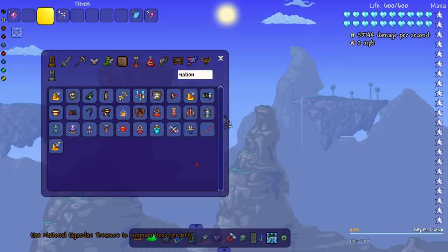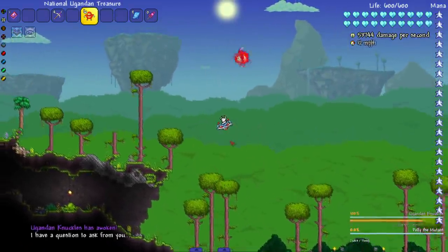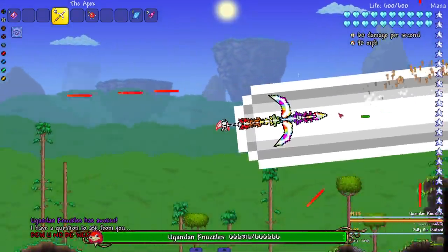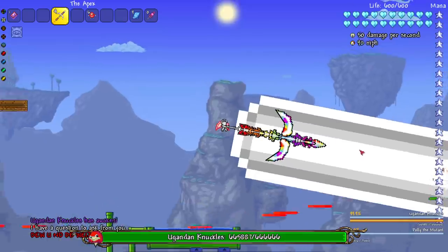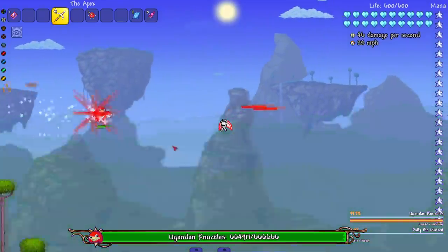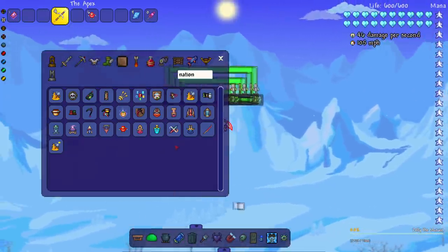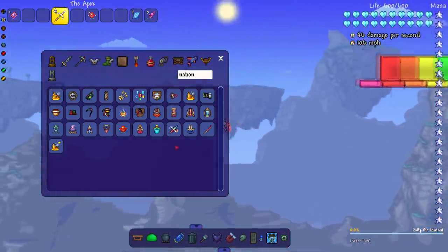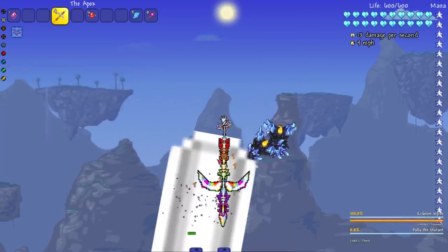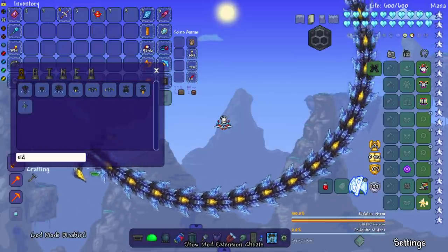There's also the Eidolon Worm - hopefully I don't forget about that. I don't think we're gonna kill the Eidolon Worm since we couldn't kill the Dungeon Guardian easily, but let's do it. I'm gonna launch this beam at you. It's not looking good - Knuckles might be a little too strong for this. I don't want to sit here all day shooting this beam at it. That's a little upsetting because I think we might know the outcome against Exo-Mechanical Exo Beast.